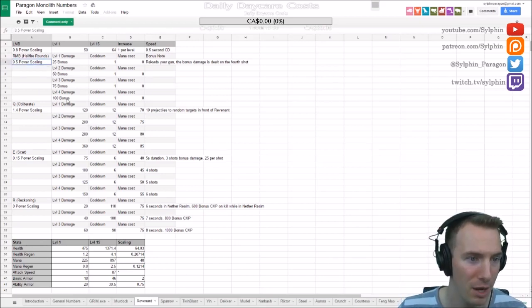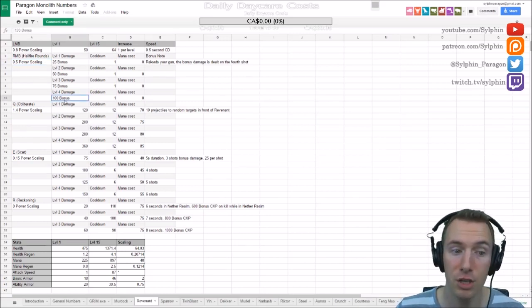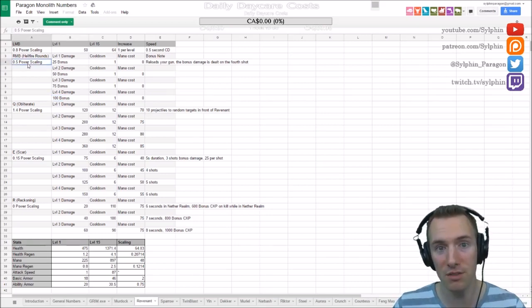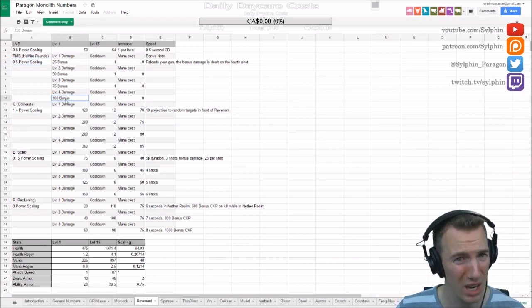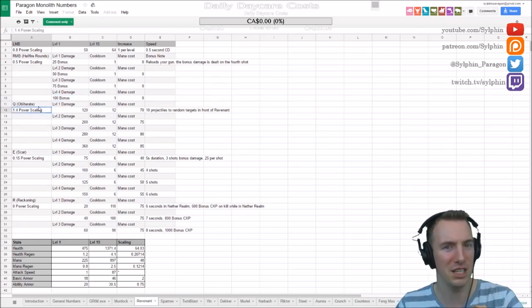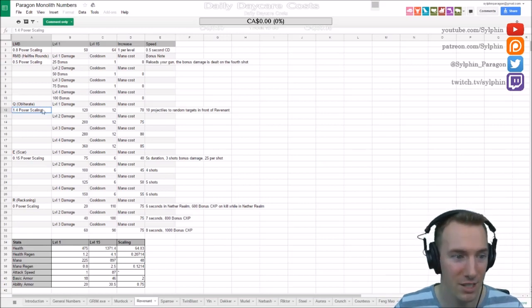Hellfire Rounds is right-click, where you reload your gun because you can only fire four shots at a time. It has 0.5 power scaling, which is really good, because the bonus damage is on the fourth shot — you get 100 bonus damage on the fourth shot plus 0.5 of any power you have equipped. That's going to be quite huge if you build him with a lot of power.